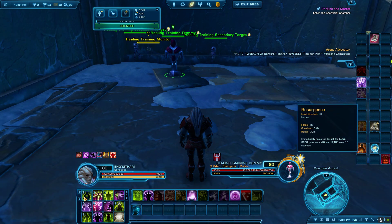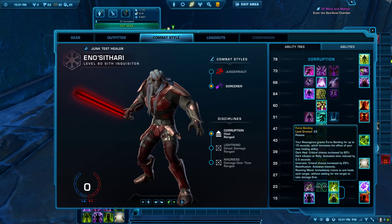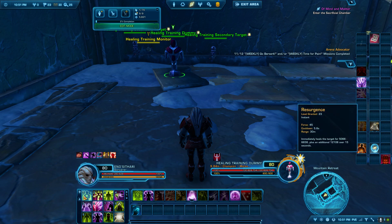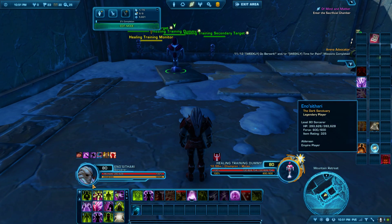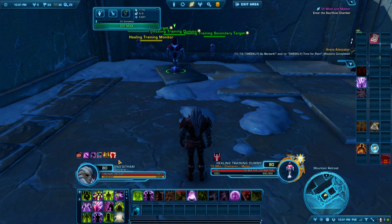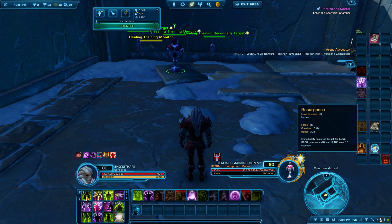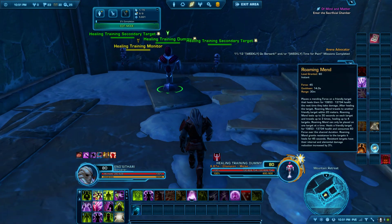Let's look at the rotation. Again, I want you to read level 23, Force Bending. Basically, before every single attack you do, you're going to want to use Resurgence. So: Resurgence then Roaming Mend, Resurgence if it's on cooldown then Innervate, Resurgence then Dark Infusion, and Resurgence then Revivification. You'll be using Resurgence before all of those. Let's go into what it does.